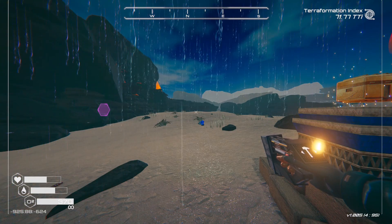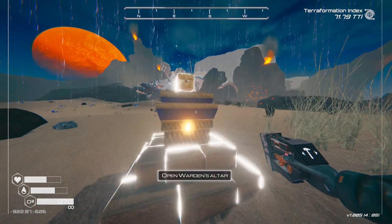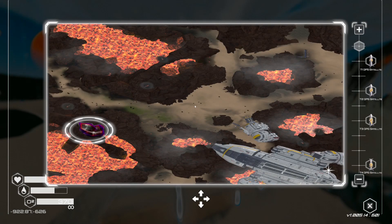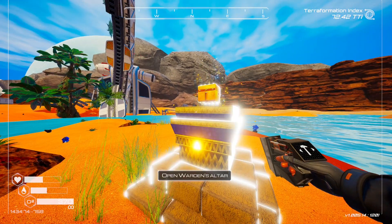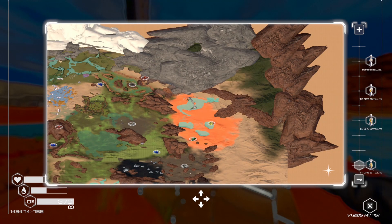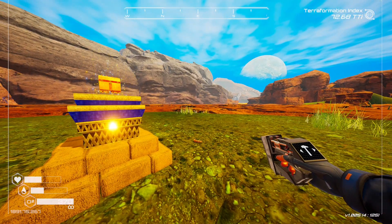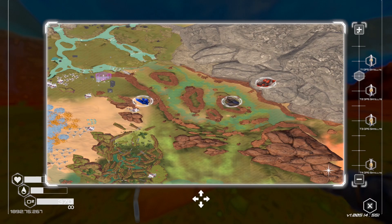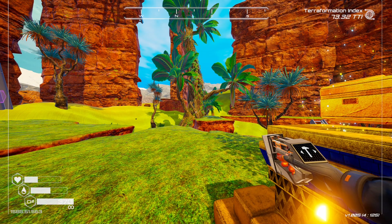Number eight is at negative 925 by negative 624 in the volcanic area — right here on the map, nearby the crash ship in front of it. Number nine is at 1430 by negative 758 — on the map by this fallen spaceship in the all-red sand area, with a little hot island in the middle. Number ten is at 1891 by 267, in the full canyon area on top of the stacks — at 1585 by 563.